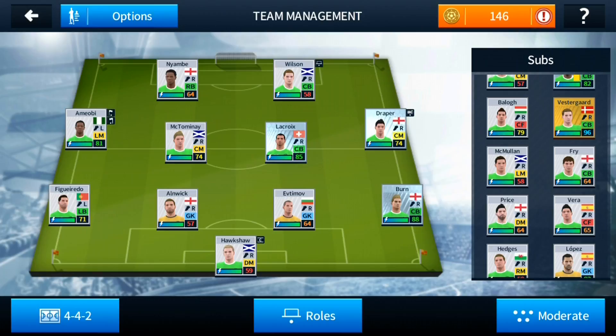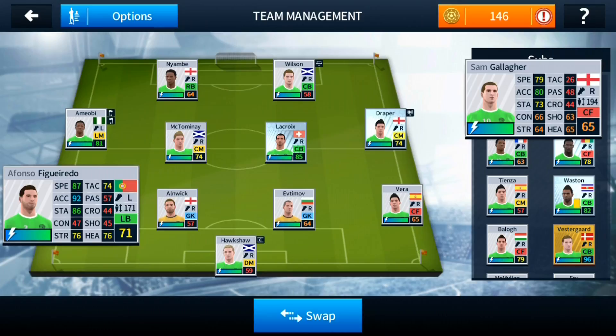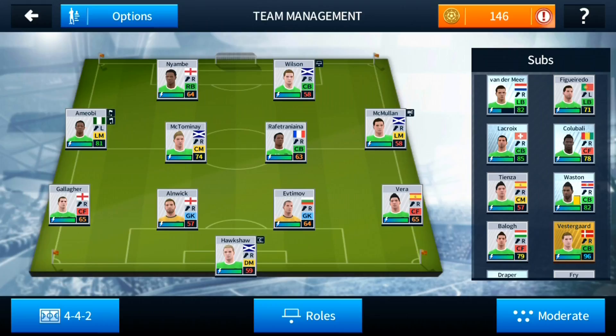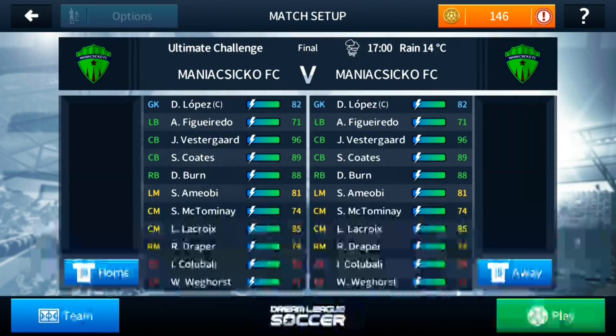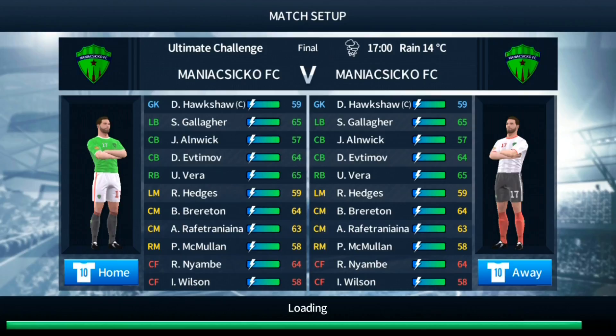The goalkeeper will be very short and weak. We'll put Vera at right back, Galaga at left back. In midfield we'll put McMillan — a left midfielder — on the right, Hedges on the left, and Brereton as well. This is the weak and weird lineup. We'll see who fares better — us or the computer. The rating of the players makes this a very weak game.